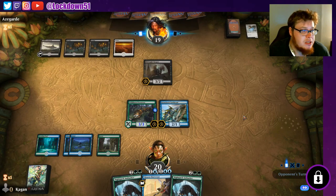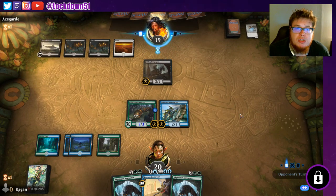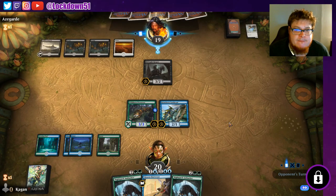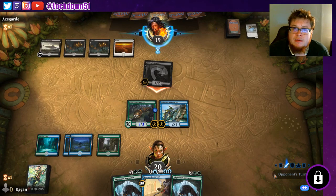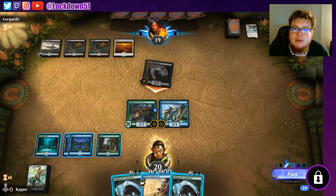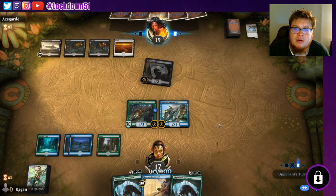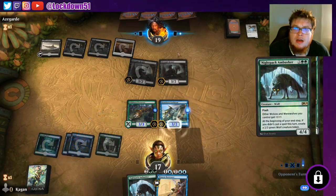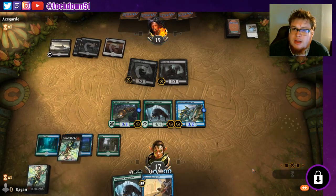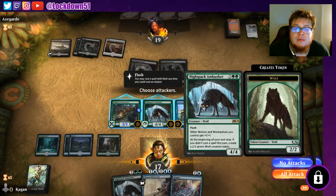This deck plays really well in my opinion. I don't know if it has a place in the meta right now, or if it has any additions that would make it better. Looks like they're trying to decide what to do with my board. We're gonna pass, we're gonna attack in. I could flash in Night Pack but I'm gonna just say no blocks, let it through, see if they play something else. I kind of want them to be tapped out. Another Midnight Reaper is perfectly fine. Negate is really nice.